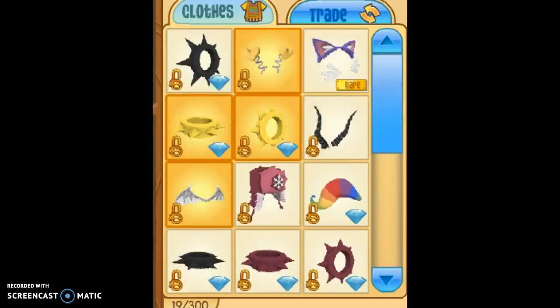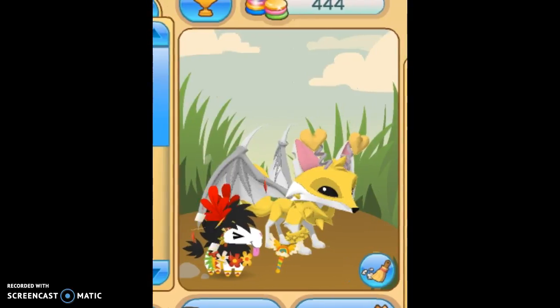So, I'm going to show you my items. I got this blackout spike collar, which I trained for with my mask pieces. And I got heart headband, which you can see is on my little thing right now.